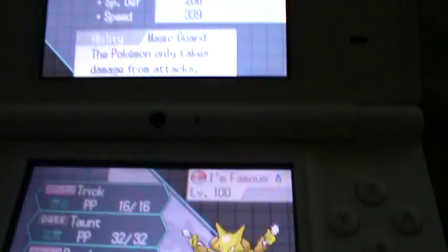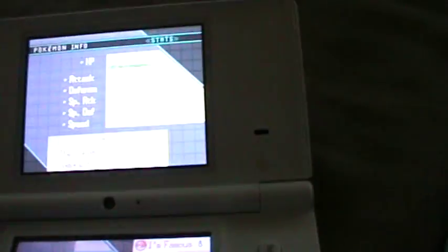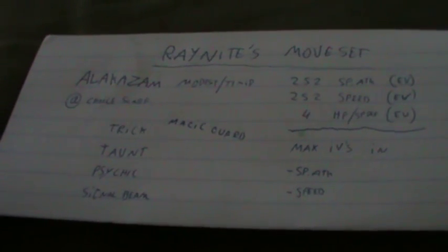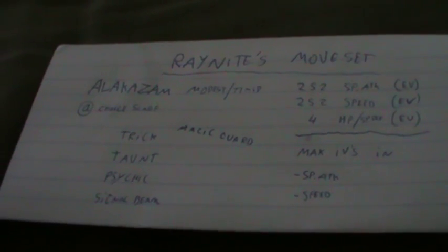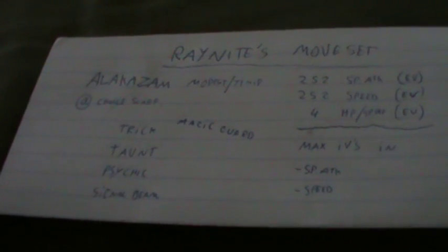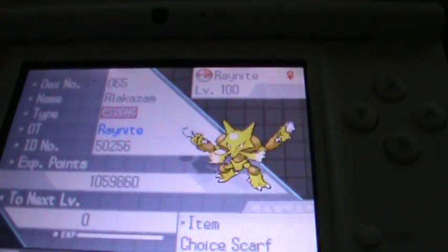That's pretty much everything you need to make this wonderful Pokemon work. It's still UU viable. Also, I'm gonna give away about three of these Alakazams because they are so awesome but nobody uses them.